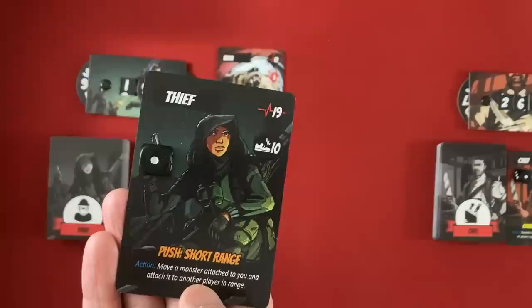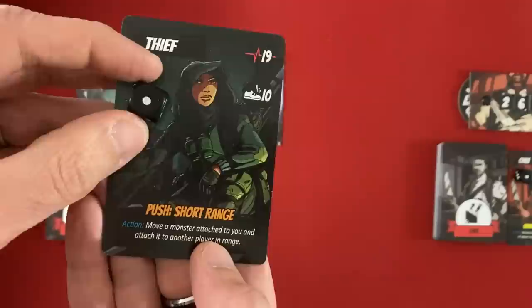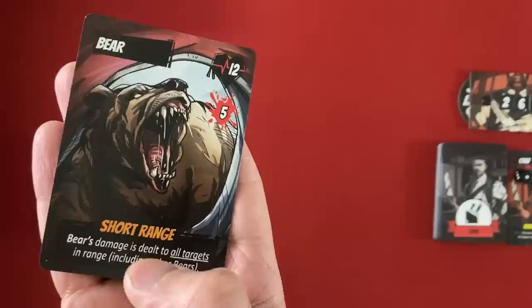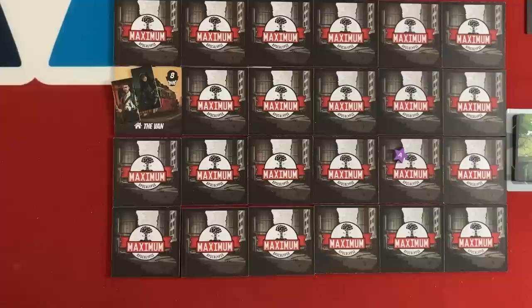The thief can take 19 damage before she dies. She has a stealth rating of 10 — super good. When she moves into a tile with enemies, she rolls equal to or under that number minus the number of enemies there, and they won't see her. Her ability Push lets her move a monster attached to her to another player in short range. I think I want to use that because the chef is a much better fighter, and the bear attacks all targets in range for 5 damage — which would actually help the chef kill the wolf too.